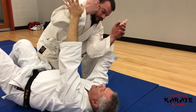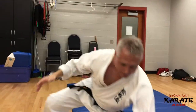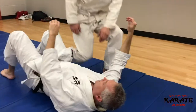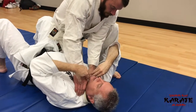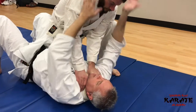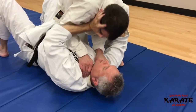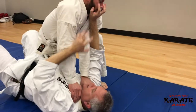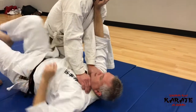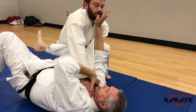That's fine — go ahead and let that happen. Whether they're up high or down close, you're creating distance. Get your fingers in the eye, and then slip this knee in here to start pushing away. Now you've created more distance, and it's harder for them to hold on.